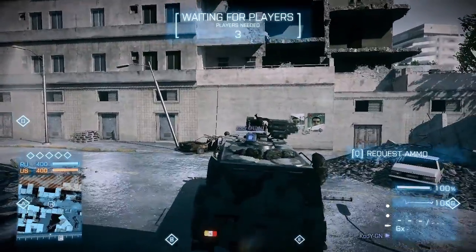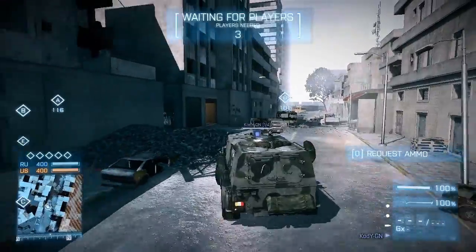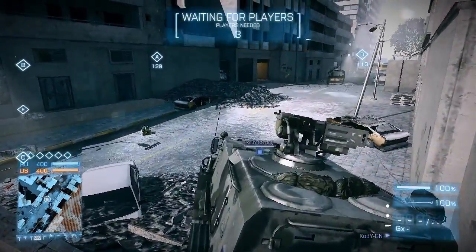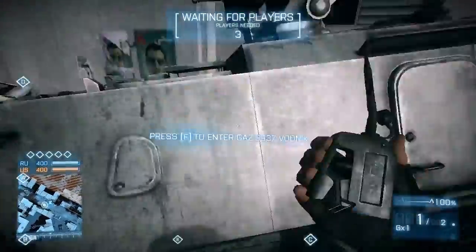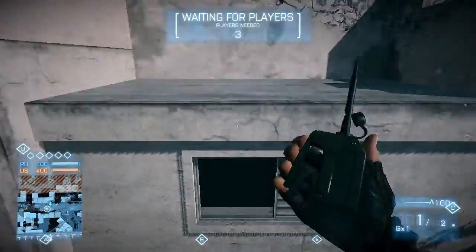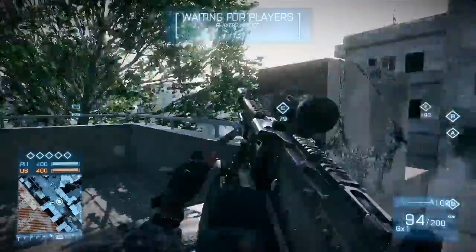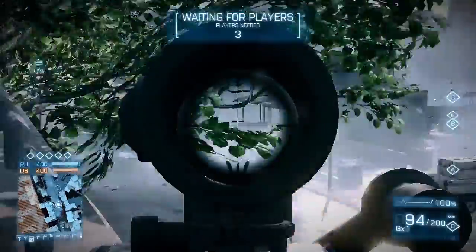If you go further down the street to flag point D, there is a lot of rubble on the street. You can park your Watnik up there and also get to a high point. Since you have only limited view from up there, it is probably not very useful though.